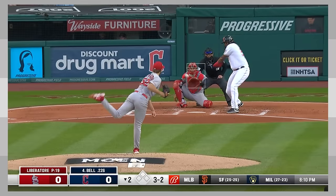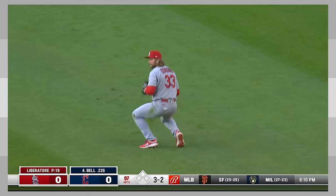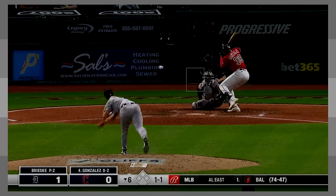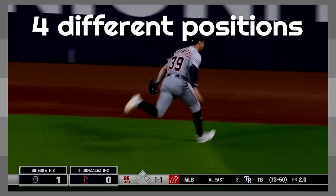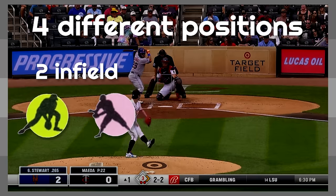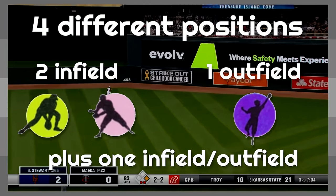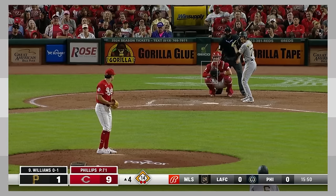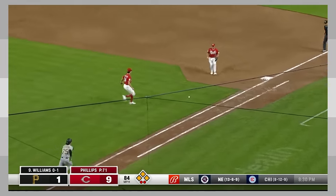But what exactly sets super utility players apart from utility players? There isn't an official answer, so here's my definition: a super utility player is one who plays four different positions, with some stipulations. Two of those positions must be infield and one must be outfield. The other position can be infield or outfield — it doesn't matter. But the player must play four positions total, and DH doesn't count as a position.